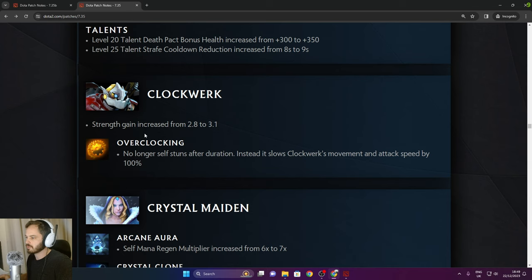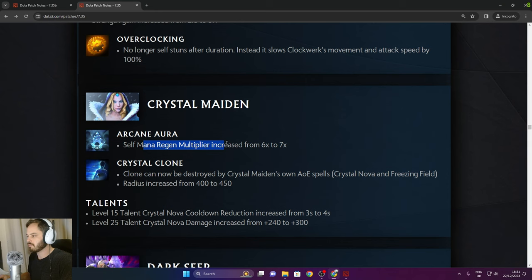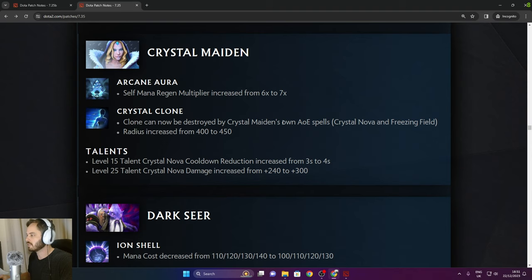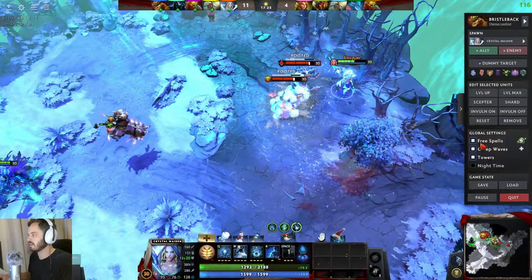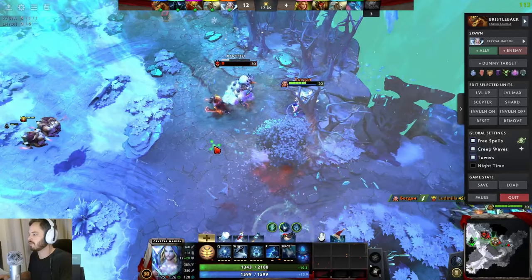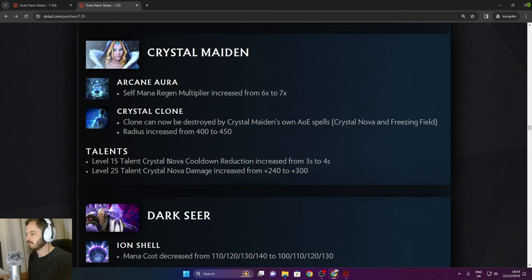Crystal Maiden: Arcane Aura self-mana regen multiplier increased from 6 to 7. Crystal Clone can now be destroyed by Crystal Maiden's own AoE spells — Crystal Nova and Freezing Field — and the radius is increased. So if you're being chased, turn around, use Crystal Nova, and then use your ult to destroy clones and immobilize enemies straight away. Really like that. Level 15 talent Crystal Nova cooldown reduction decreased from 3 to 4 seconds. Crystal Nova damage increased from 240 to 300.